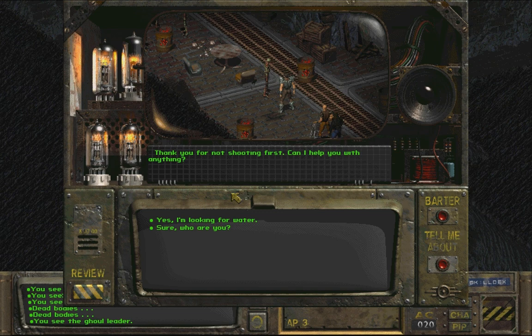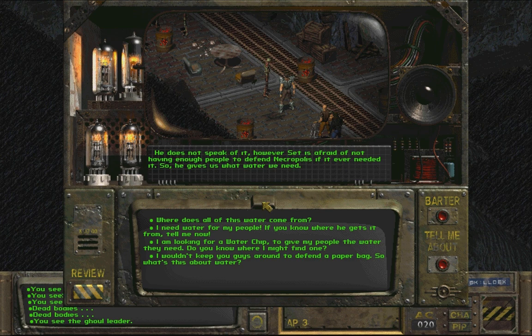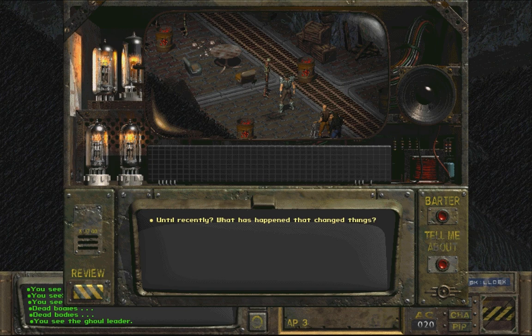Thank you for not shooting first. Can I help you with anything? Yes - I'm looking for water. The surface of Necropolis and the water is controlled by Set and his ghouls. We're a much more peaceful group, which disgusts Set. So those guys are intelligent but they don't have any weapons. How do you survive down here without water? However, Set is afraid of not having enough people to defend Necropolis if it ever needed it, so he gives us what water we need. Where does all this water come from? Up until recently we pumped our water from the ground with a pump in the watershed.